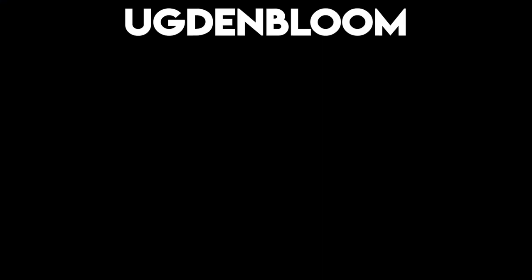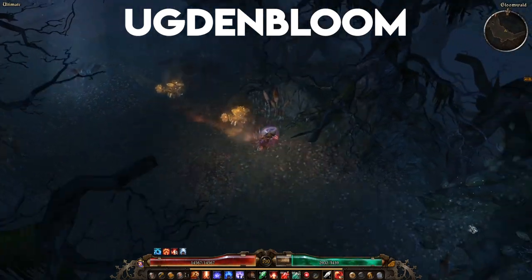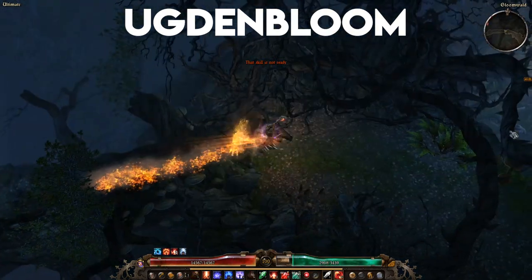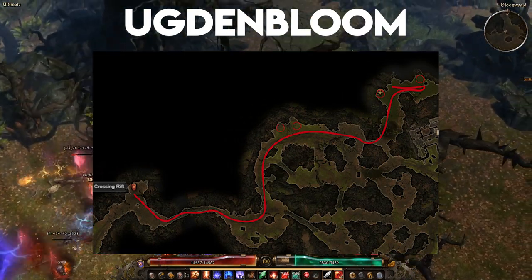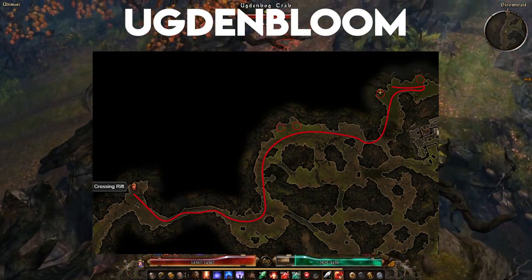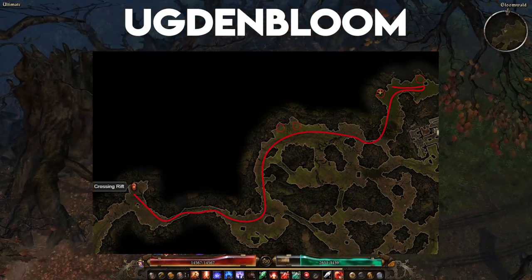Our last farm is certainly not the sexiest on this list, but is likely the most important — and that is, of course, Oogden Bloom. In order to make the incredibly necessary endgame components, you'll need these flowers by the bouquet. The simplest route requires you warping to the Gloomwalled Crossing Rift before traveling east and hugging the wall, making sure to check the two rotting stumps before heading past the Den of Caraxes to check if there are any Oogden Bog Shambler Elite packs that spawn near the treasure chest.